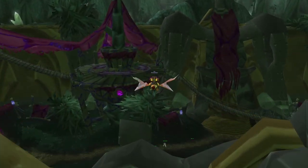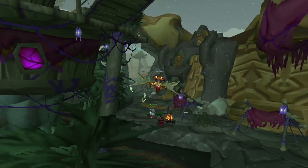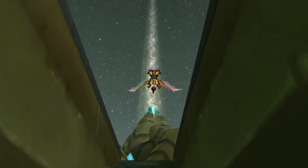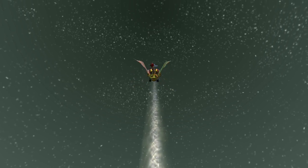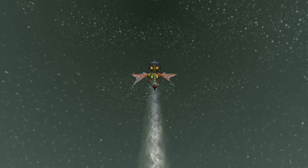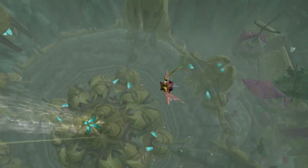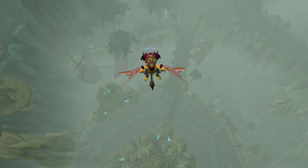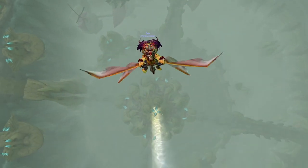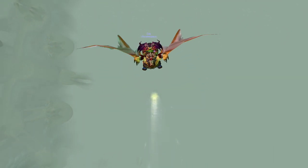Besides primary gems there are also secondary gems. The three secondary colors are combinations of two primary colors, and these count as both colors. The bonuses are usually similar to the primary colors but typically not as strong. It's like blending colors — blue and yellow make green. Secondary gems are extremely helpful when you want to match socket colors but prefer certain stats. For example, if you have an open blue socket you can slot a purple gem since purple is blue and red. These secondary gems count as both colors, so if your meta gem requires a blue and a yellow, you can just socket one green gem and your meta is activated.